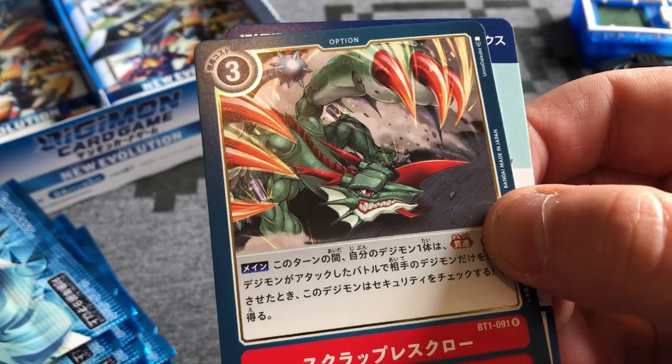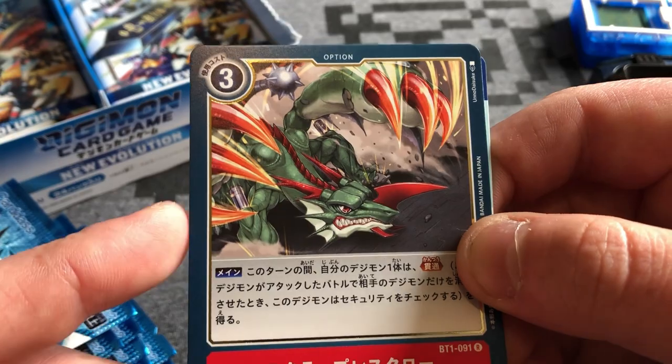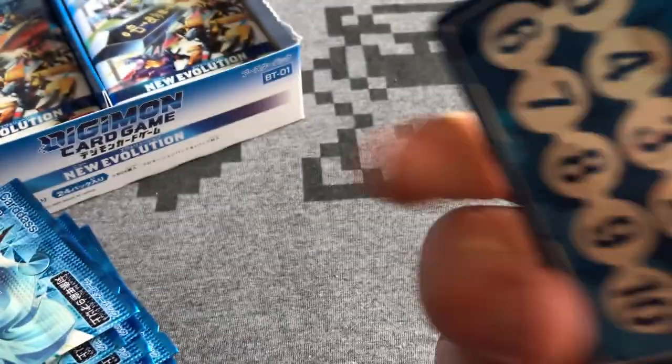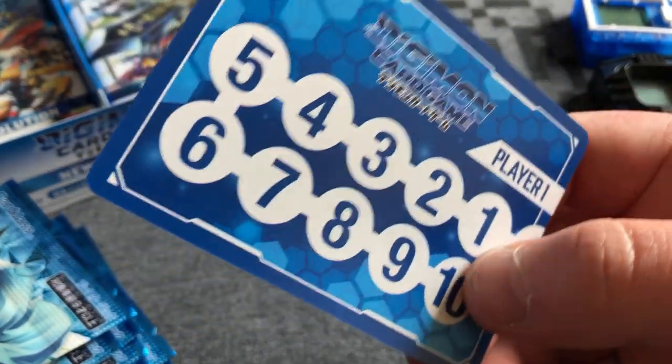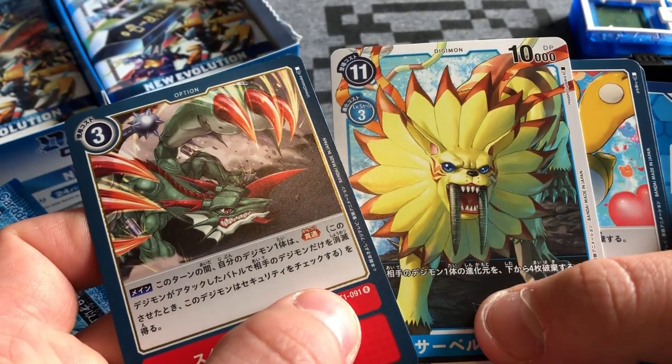We've got a monzemon sprite and a 2020 illustrated monzemon card. Sabre leomon - what a beast! And lastly groundramon... wait, that's an option card, so that's probably groundramon's attack or something. It looks like those are the two rares of the pack. Pack one down, pack two!